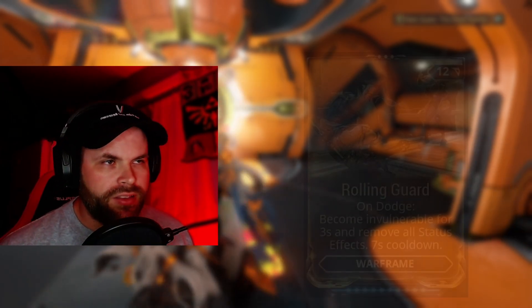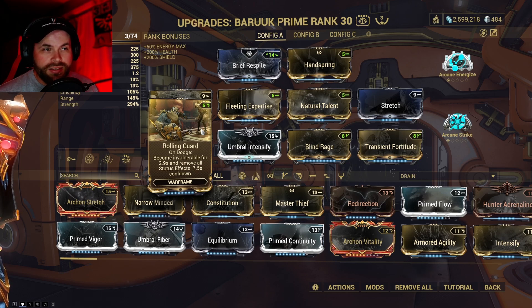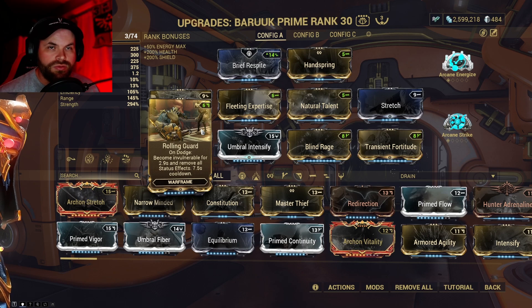Alright guys, so today I'm going to show you where you find the Warframe mod Rolling Guard. Right here is Rolling Guard. When you have it fully maxed out, it'll give you three seconds of invulnerability for when you roll. So that can negate status effects or get you out of a tight situation.